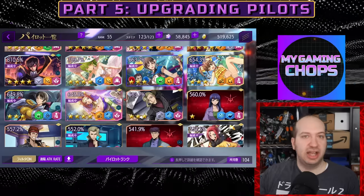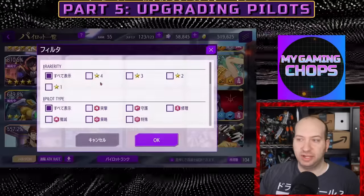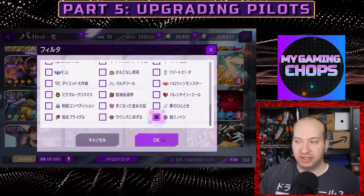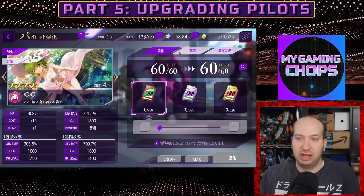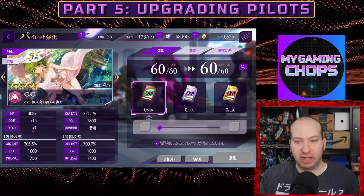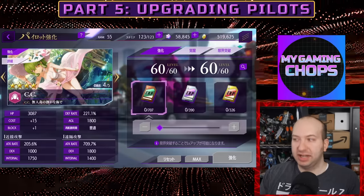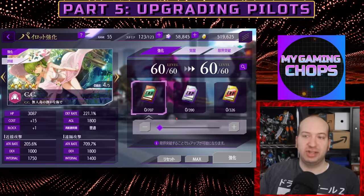Now let's talk about how you actually level up pilots. I'll go to C2 as an example. On the screen you can see health, cost, block, melee attack, range attack, and other stats. You can level up a pilot using XP items, through combat, or through the training room which we'll get to later. Conveniently, there's a slider right here for applying XP items.